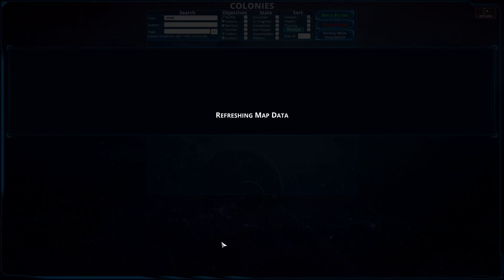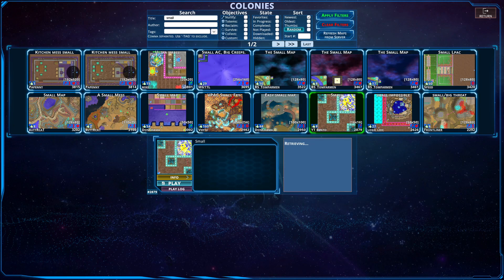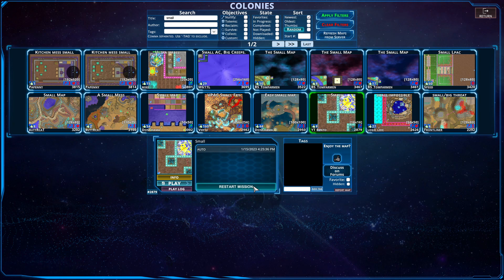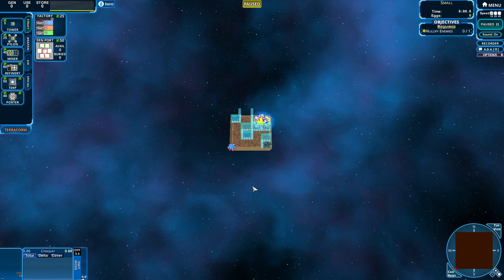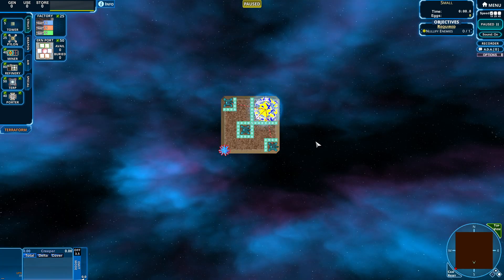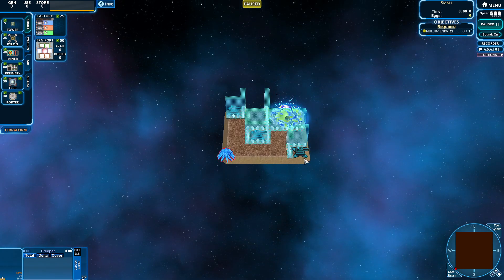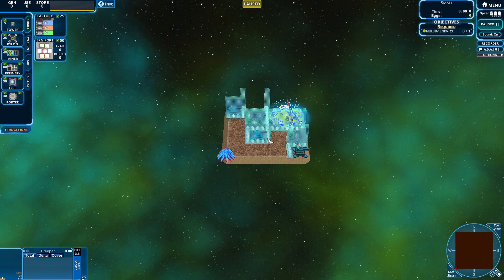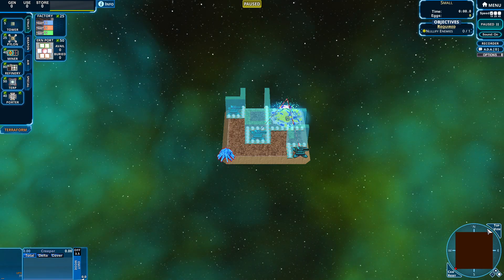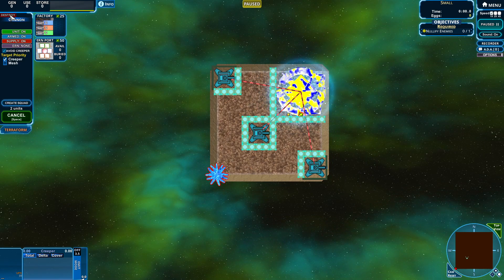Let's go to the third map. This is just a small map — nice and simple. It's doing three every 1.5 seconds. Honestly, I don't even know if we need anything. I definitely don't want those cannons. We could replace these cannons with some towers to get more energy right off the rip. Do we even care about a cannon? That's the big question — we could go straight for a nullifier, and that might work.